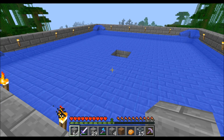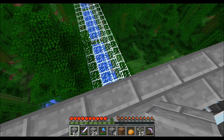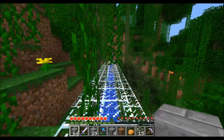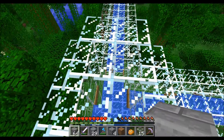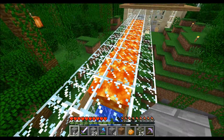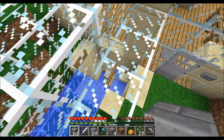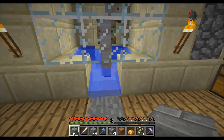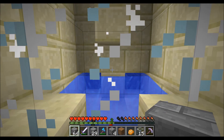All right, the farm is finished. We already got three iron golems spawning and they get transported in this tube all the way back, right to the edge where they drop down and then get damaged by these blocks of lava. They fall down over here and we can kill them by stepping on this pressure plate. You can automate this in Minecraft 1.5.